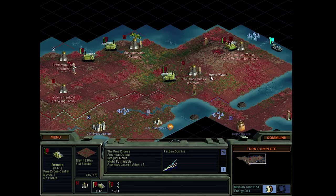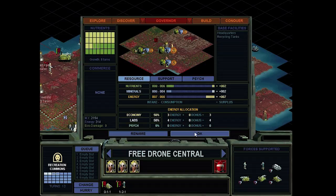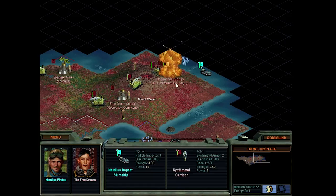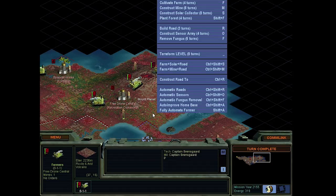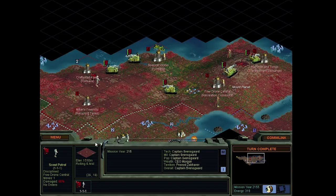What do we need first? Maybe a garrison. And then recycling tanks. And then we'll see - probably farmers. We do have some drones in here, which basically means unrest, so I guess that's what we'll work on. There's a garrison; recycling tanks are next. Farm, mine, and road. Okay, sure. Carry on.